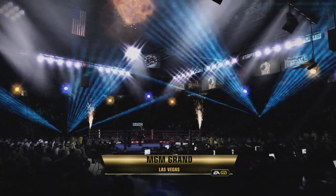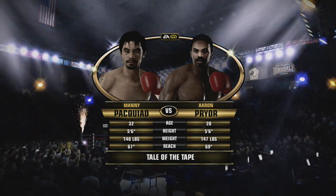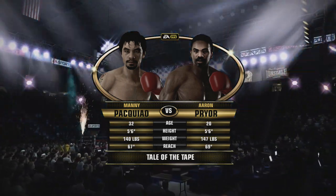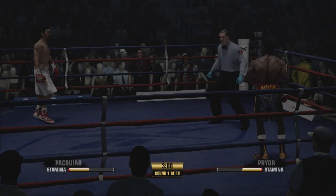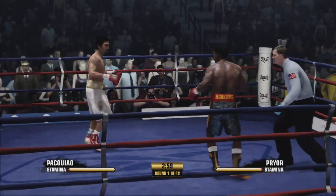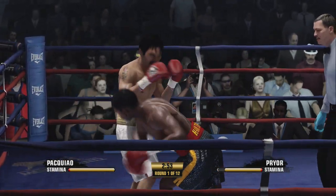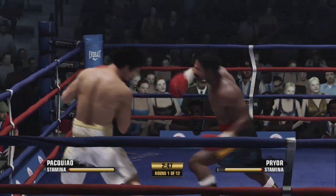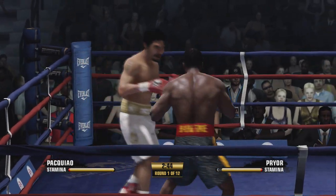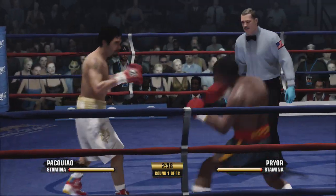Tessitore and Teddy Atlas welcoming you to the MGM Grand here on the Vegas Strip in beautiful Las Vegas, Nevada for a much-anticipated main event. Twelve rounds of welts. I want to see some head movement in there. When a southpaw faces an orthodox fighter, he has some natural advantages.